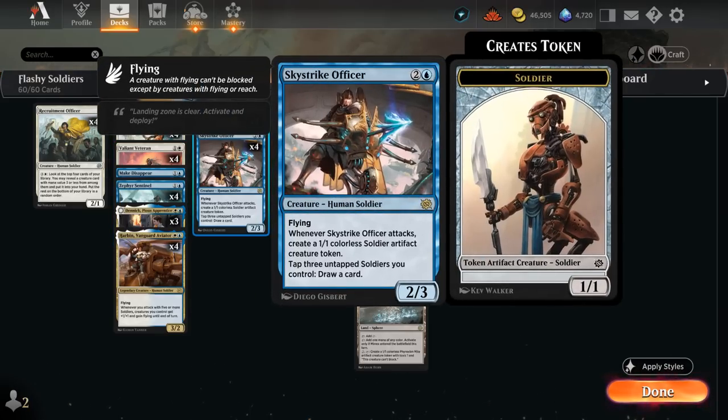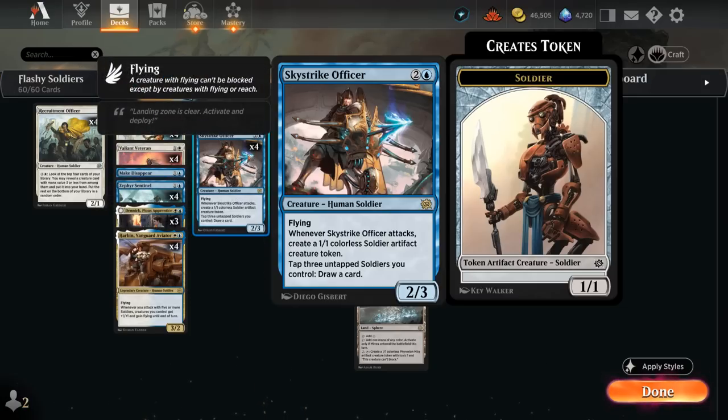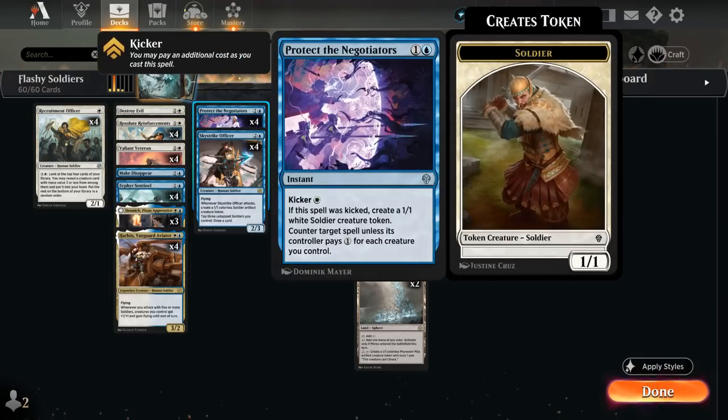Last but not least, Skystrike Officer — probably the most important card in the deck. A 2/3 flyer that when it attacks makes a colorless 1/1 Soldier token. The soldier token being a colorless artifact is actually quite helpful when facing a Skrelv, which would be able to give protection from colorless to attack past it. We can also tap 3 untapped soldiers we control to draw a card — a great use of all these tokens from Reinforcements and Protect the Negotiators to start pulling ahead.